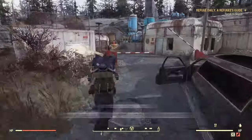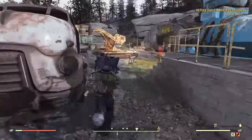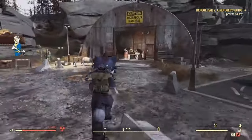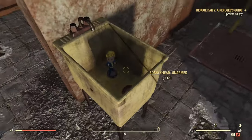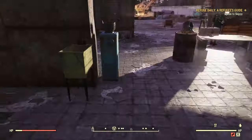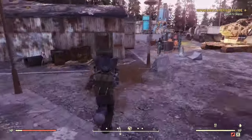Next up we have Emmett Mountain Disposal. There are actually two here. This is the outside of Radiation Rumble. The first one is going to be in a little hand-washing station or something. I'm going to grab that. And the next one is going to be right over here to the left.